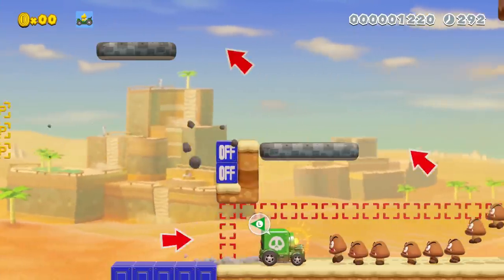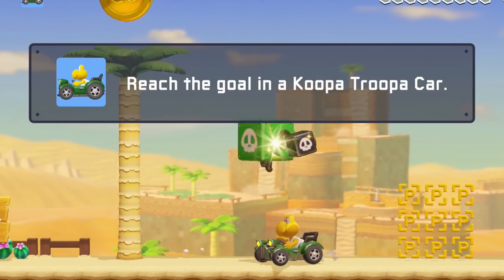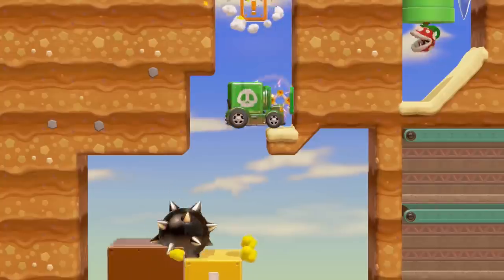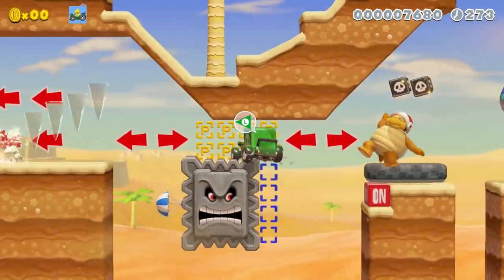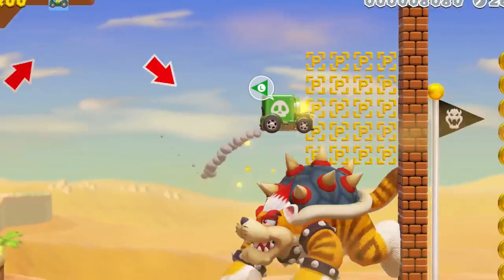Luigi needs to activate on-off switches to create roads to drive on. Because of the clear condition to finish with the car, Luigi will not be able to cheat. He'll need to plow through enemies and outrun dangerous spiky boulders. After tough challenges and skilled swerving, Luigi can bounce on Meowser and blast his way to the flagpole.